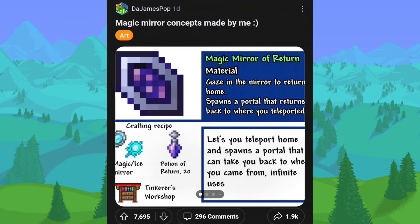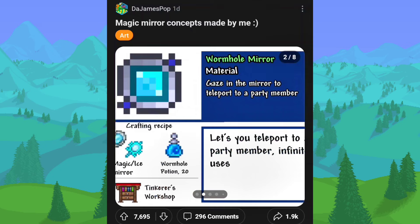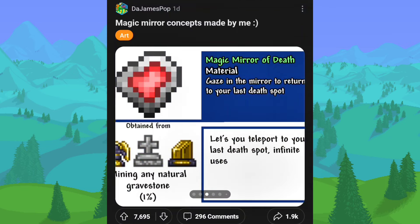Magic mirror concepts made by the same poster. The magic mirror of return is basically just a return potion which teleports you back to where you died — that's actually pretty cool. And then the wormhole mirror will teleport you to any member currently in your world with infinite uses, which is just great. Magic mirror of death lets you teleport to your last death spot. So the death one teleports you to where you died, while the return one teleports you to where you were last at before you teleported.